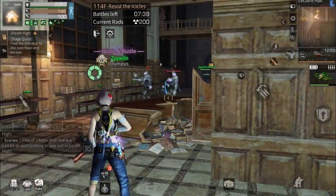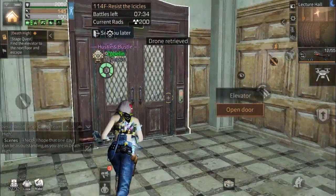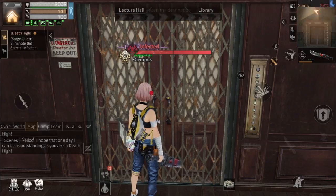Oh my god, it came at me. Okay, we passed floor 114! Now we're gonna face the boss — the Hero Park last boss. It seems like it's floor 120 for Season 4.